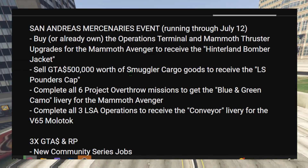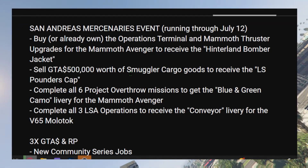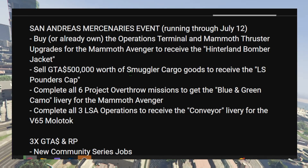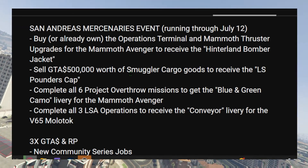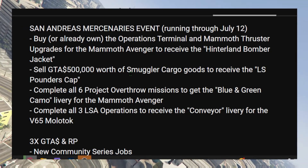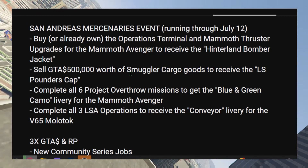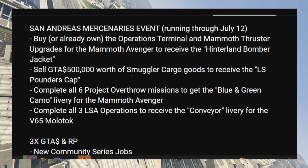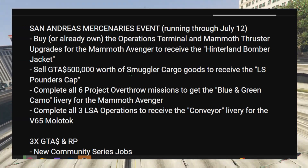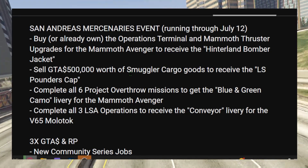First things first: buy or already own the Operational Terminal and the Thruster upgrades for the Mammoth Avenger to get the Hinterland Bomber Jacket. Then, sell half a million dollars worth of smuggler cargo at your hangar and you'll get a Pounders Cap — basically a hat.